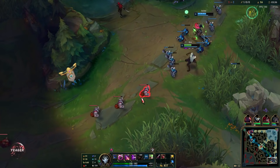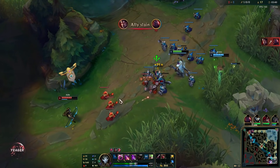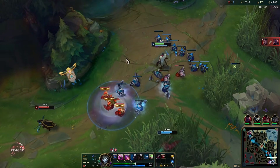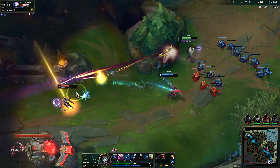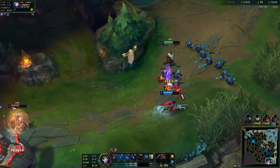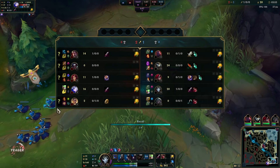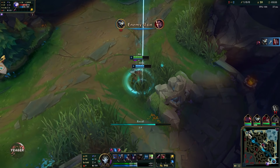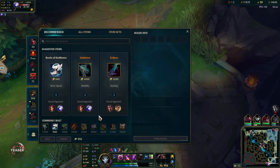Your E — those are your traps. You can place them on the ground and they will be invisible, so when somebody steps on them they will be slowed for a short duration and then the trap will pop dealing bonus magic damage. The passive also makes it so when you get a takedown, the enemy champion will also spawn a trap on their dead body.